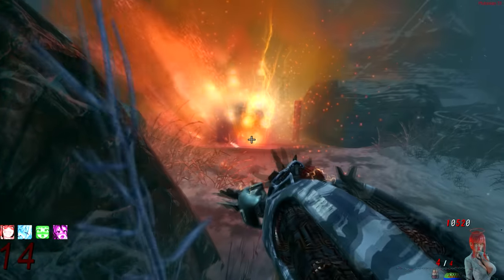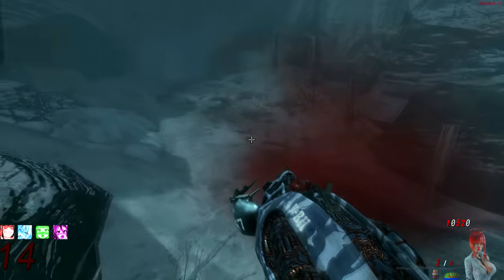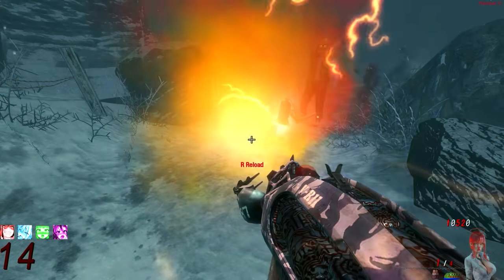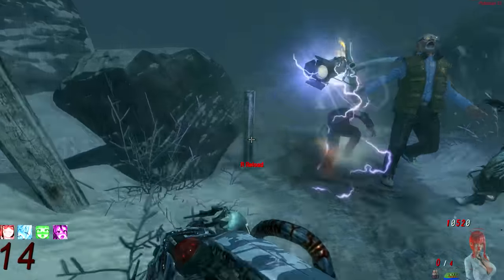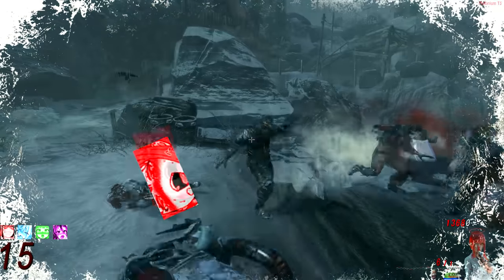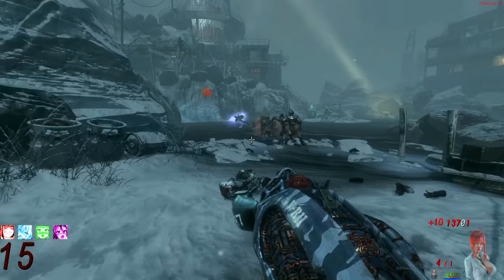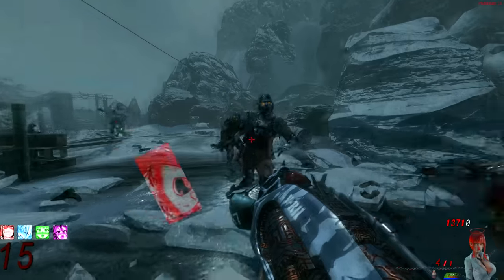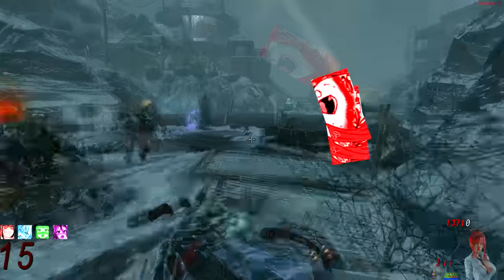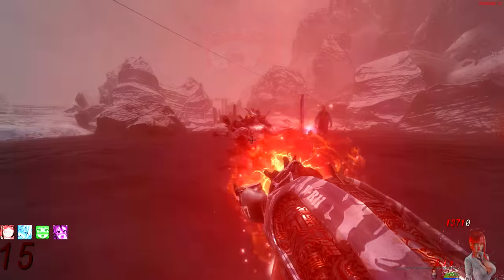Another interesting thing about the VR11: if you shoot a zombie three times, it explodes. But if you shoot a zombie twice as they are spawning in from the ground, they explode — so instead of three shots you only need two. Also, if you shoot a zombie twice normally they won't explode immediately, but they'll run into the water and right before they freeze, they'll explode and take out any nearby zombies. As long as you're not on a high round, that explosion is useful. You can still get that explosion effect without shooting a zombie three times.